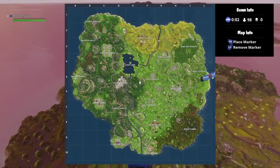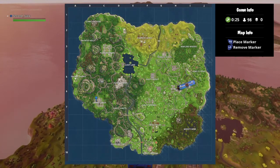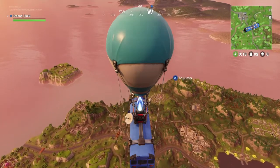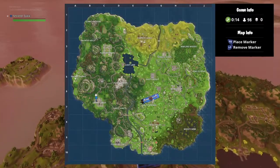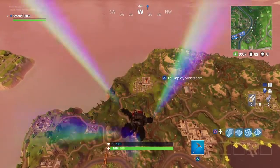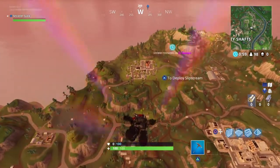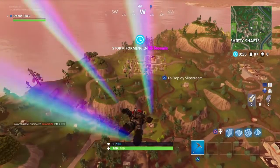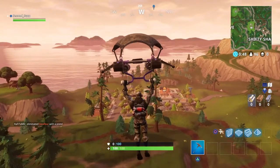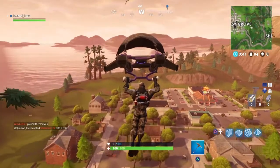The next one I want to show you is right here in Greasy Grove — technically right about here. One thing you should know: for the llama, crab, and fox challenge you used to be able to land and just leave the match, but they changed it — you can't do that anymore. You're going to have to either finish the game or eliminate yourself. The second forbidden dance location is right in Greasy Grove, which is also where another challenge requires you to eliminate three players.